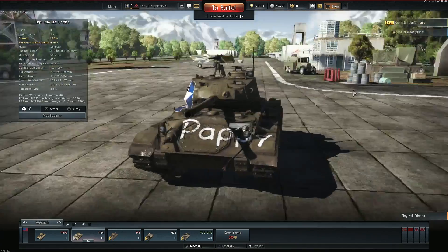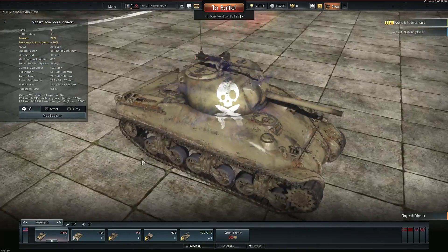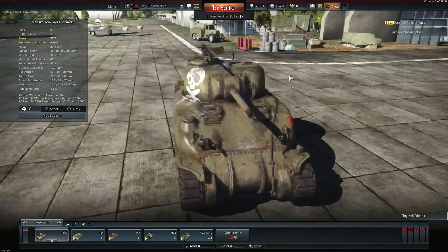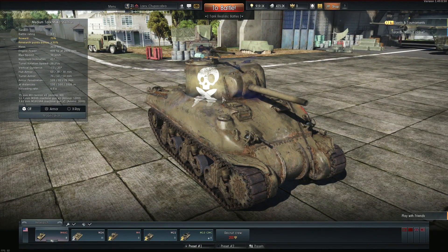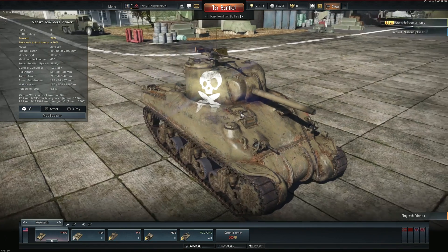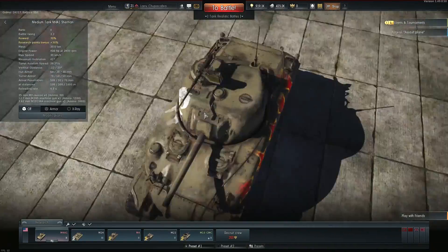That's it for this round everybody — thank you for joining me checking out the baby Chaffee. I might check out the M4A1 next — it's basically the same thing as the M4 just with a rounded hull and slightly weaker gun mantlet, same armaments. I wish it had a little extra armor by the skull decal but it doesn't. If you guys are enjoying this series throw me a like, a subscribe, maybe a comment — let me know if there are tanks you're interested in and we'll keep going with this. Until next time, I've been your host Larry the Chupacabra, ta-ta everybody.